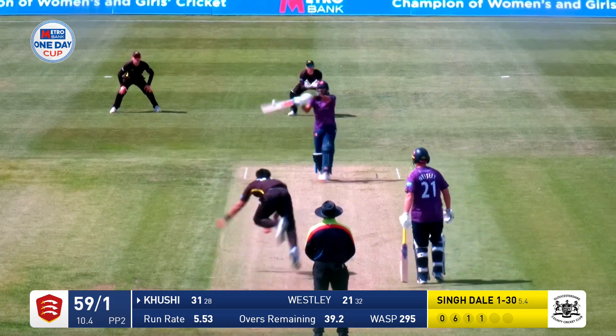Singdale in, very short, in the air — should be caught, and is. Singdale gets the wicket. Coochie trying to pull that from way outside off stump and he's pulled it straight to Dom Goodman.